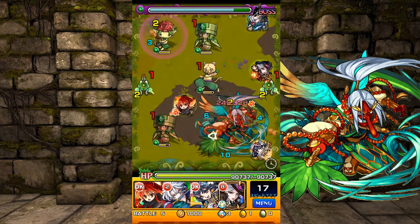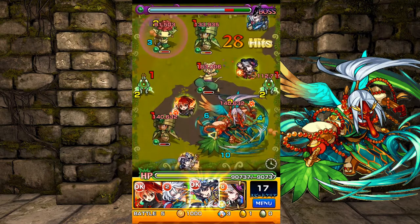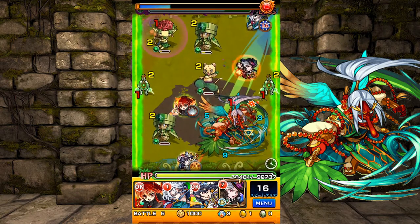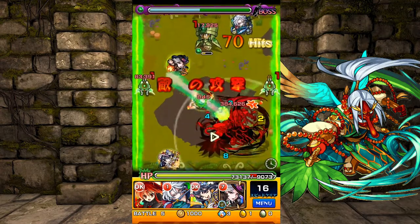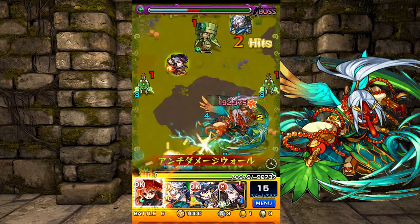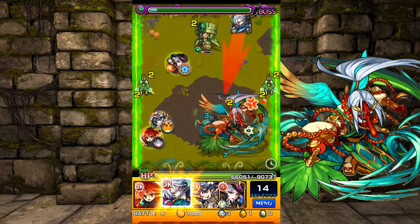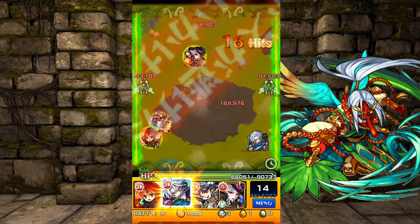Boss stage now. Basically, avoid that Flame from Tengu and you should be fine. Even so, as long as you don't park right at the base of that Flame, then you're not going to take that much damage. Laser is fine. Let's just move down and deal some damage on Tengu. Nice — very good. And Blood. Perfect. Great so far.